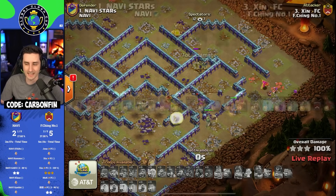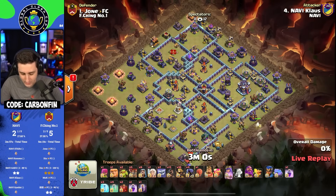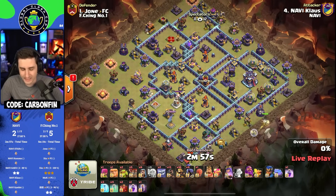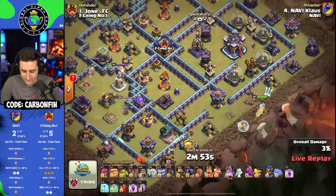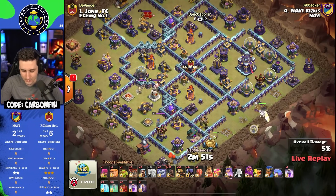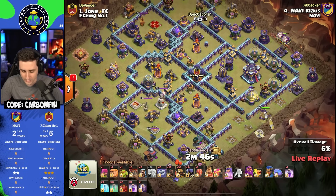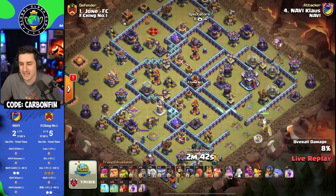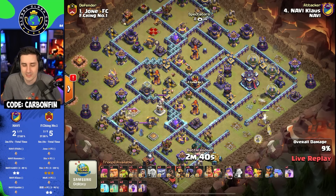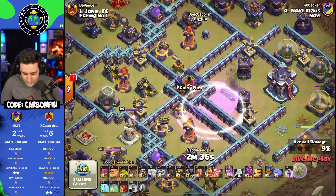FChing answers with a triple. Skelly Donut Twin Hogs — Klaus is liking his one-healer Queen charges. Just one healer. Keep that Queen alive through the Archer Tower with a Unicorn assistance dropping a couple Balloons onto the cannon on the top side. Why take five or four when you can just take one? He's going to drop... oh, he makes the Monolith invisible.